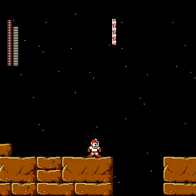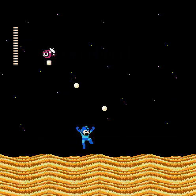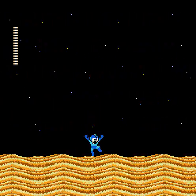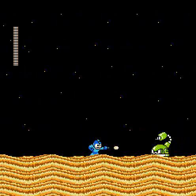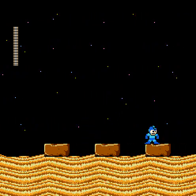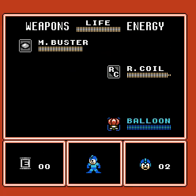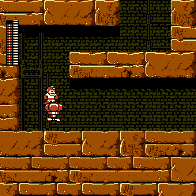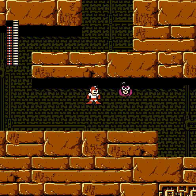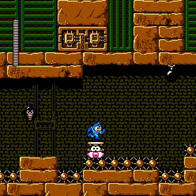Alright, let's get over there. First secret of the game — it's the balloon adapter. You remember Item 1? It's pretty much the same principle. You can ride the balloons and get to places that are higher up.